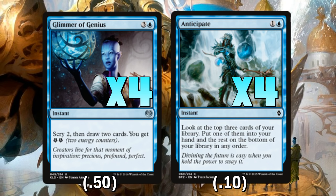Glimmer of Genius is just probably the best card advantage piece in the format. Four mana looks like a lot, but in a control deck it's totally fine — we will be up a card at the end of this and we get a lot of selection out of the deal too. It's a really good card to recast with Torrential Gearhulk to really put you up on cards and maybe put a couple of counters in your hand. Glimmer of Genius is pretty much an auto-include playset here.